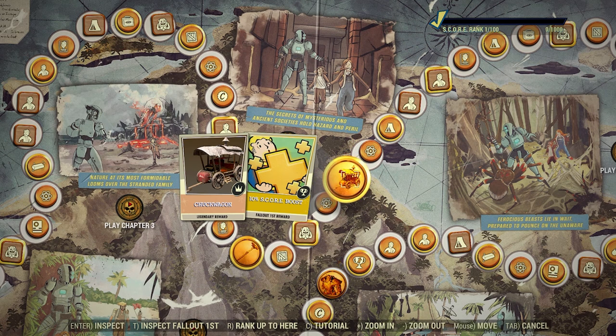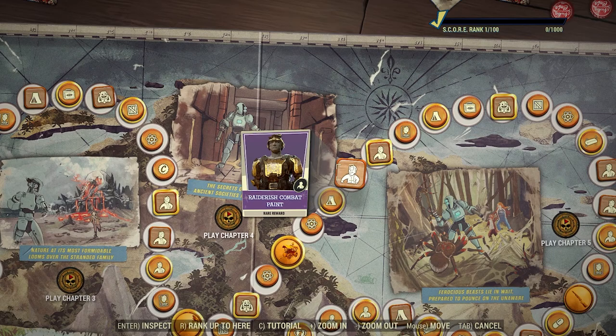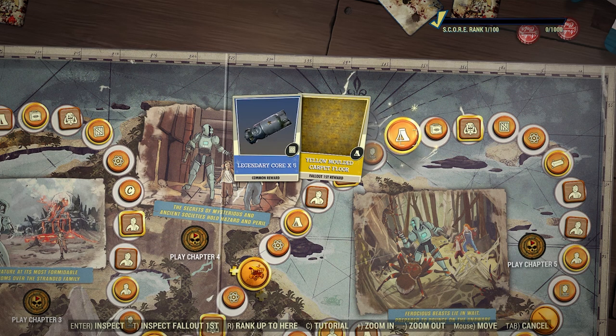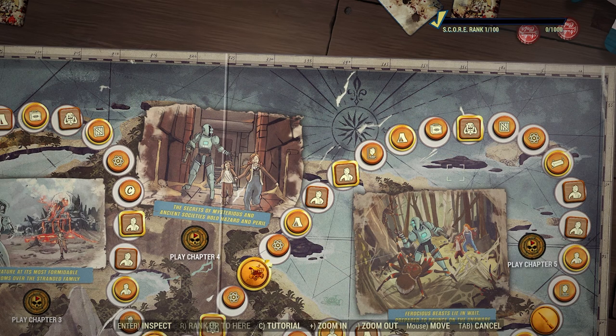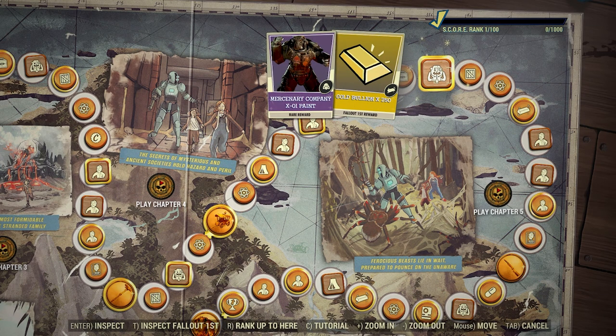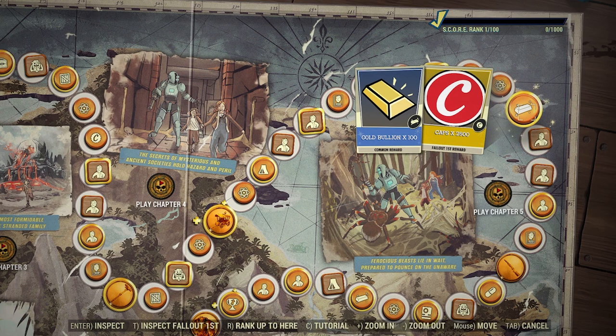150 atoms, then you get the Chuck Wagon legendary reward and a 10 score boost for Fallout First members. 150 atoms, 2500 caps, and a blue shipping container for Fallout First members. Raiderish combat paint — looks kind of gold, I like that, looks nice. Patrioteer outfit plus five lunch boxes for Fallout First members. A perk card pack, five legendary cores, and for Fallout First you get yellow molded carpet floor. Three lunch boxes, Mercenary Company X-01 paint with 250 gold bullion for Fallout First members, five legendary modules, 150 atoms, 100 gold bullion, and 2500 caps.